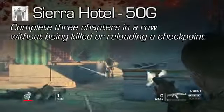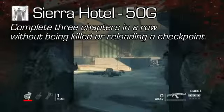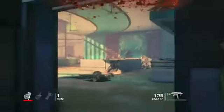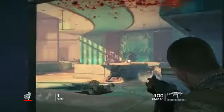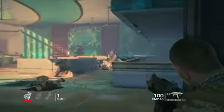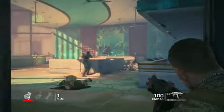Sierra Hotel for 50 Gamer Score: complete three chapters in a row without being killed or reloading a checkpoint. You almost got this — but then you blew yourself up with a grenade. It might be slightly challenging, but there's an easy difficulty, and the first three levels are pretty short, so you could probably knock it out.